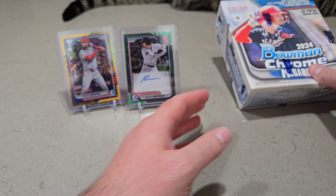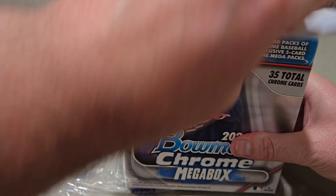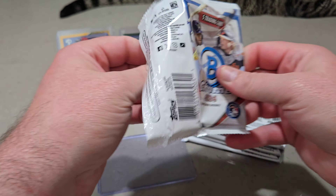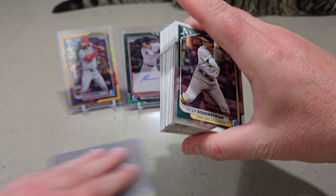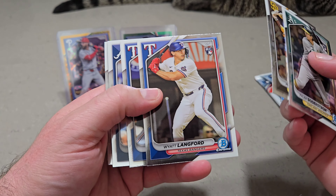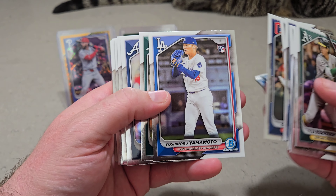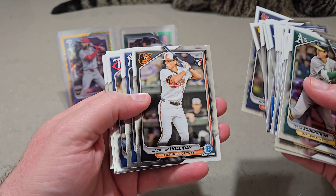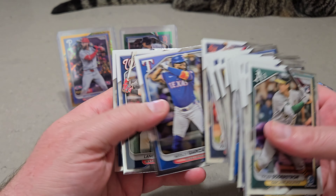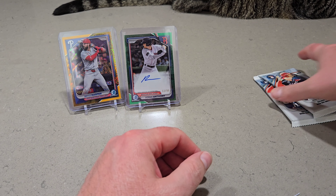Let's get into the third and final box. Appreciate you guys tuning in. Here come the five cold packs: White Langford — nice rookie there to get — Austin Riley, Kerstad, Yamamoto and the chrome. Shohei. Holiday again. And Judge and Chisholm. So that will finish off the cold packs.